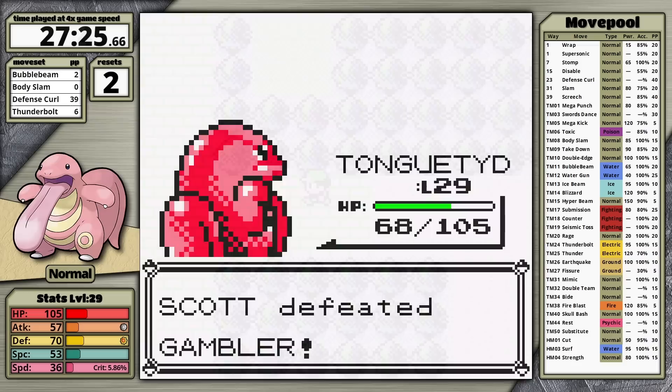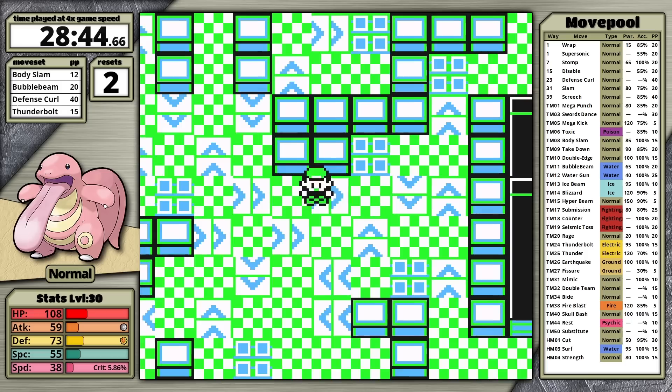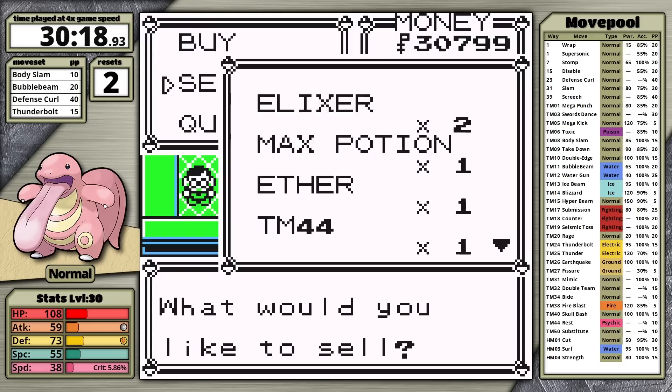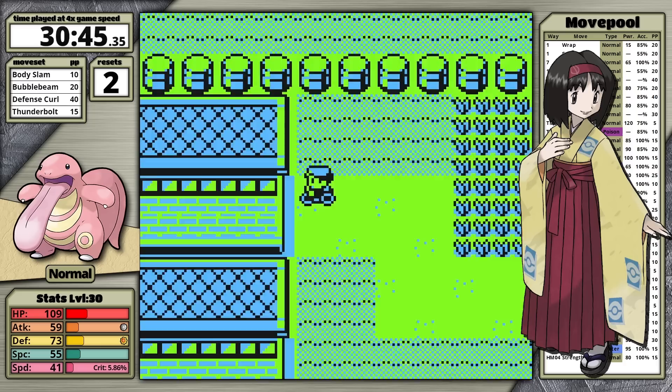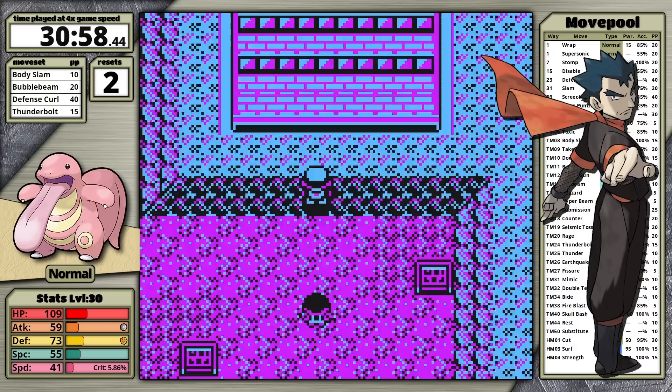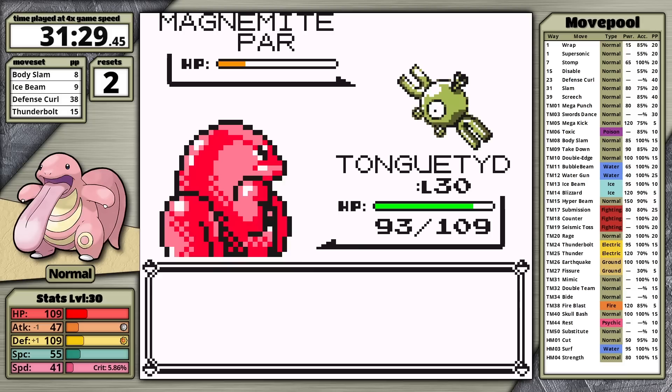Because Lickitung's stats aren't particularly outstanding, I spend time in the Rocket Hideout collecting useful items to sell, giving me more purchasing power in the department store. I buy four Carbos today — Lickitung's speed is bad and needs all the help it can get. In Pokemon Yellow, speed is very important in the mid-game: having more than 45 is useful for Erika to outspeed all her Pokemon, and more than 55 is useful for Koga to outspeed all his Venonats. I then head to Pokemon Tower, and just before the rival fight I teach Lickitung Ice Beam, since Bubble Beam becomes less useful from this point.